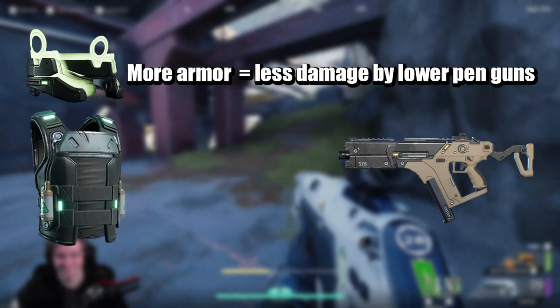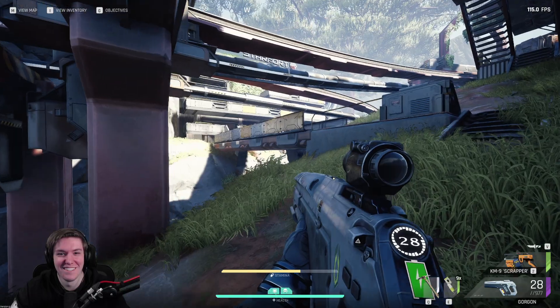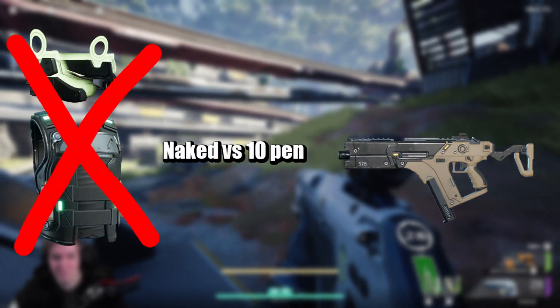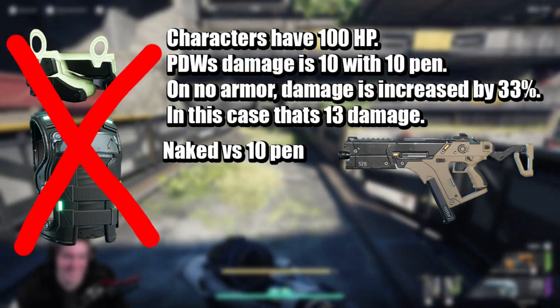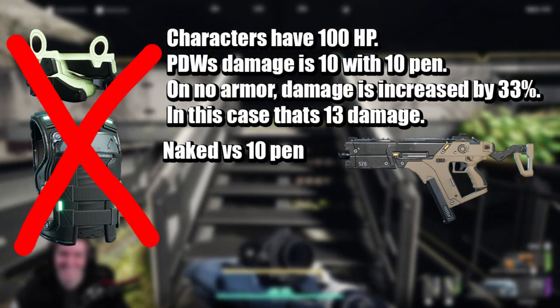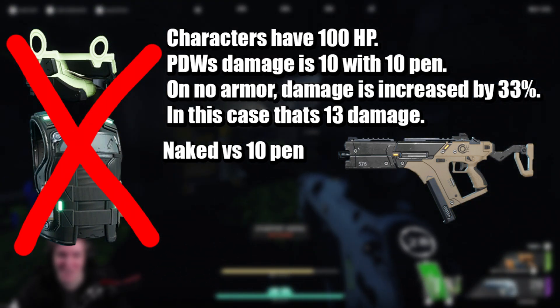Simple, right? The more the armor, the less damage will be done by guns with lower pen than it. Now, how would you fare with no armor against a PDW unmodded? Since the health pool is 100 points and the PDW's damage is 10 with 10 pen, it will be an increase of 30% damage, which in this case would be 13 damage to the chest.